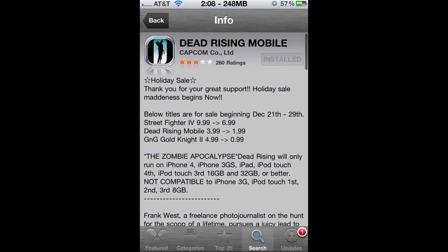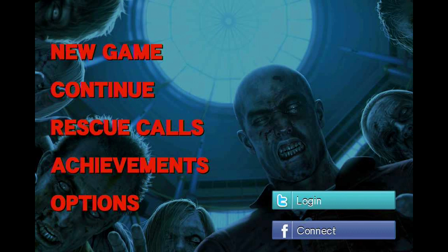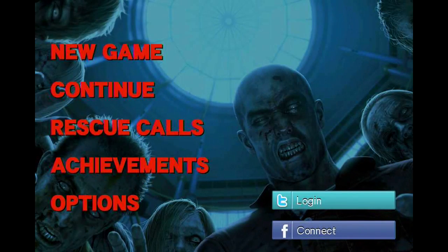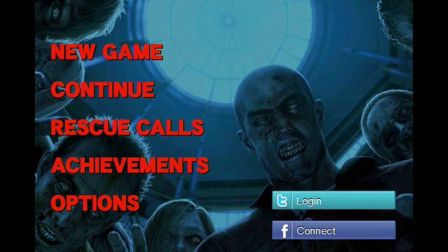You can see all the info on the App Store, so let's get into the review now. The game is made by Capcom Visual. It does work with Game Center. On the menu at the top of the screen you can connect to Facebook and Twitter. You've got achievements here — a few are the same as the Xbox 360 version and some are different. There are also options for sound, music volume, network, credits, and getting more Capcom apps. There's also rescue calls, which I'll explain more later.